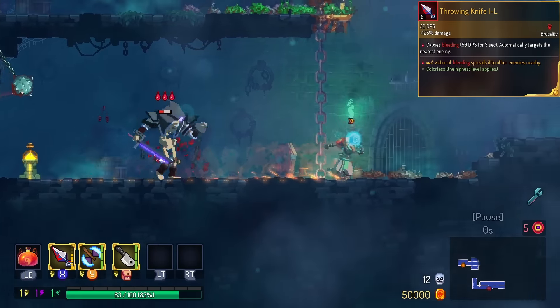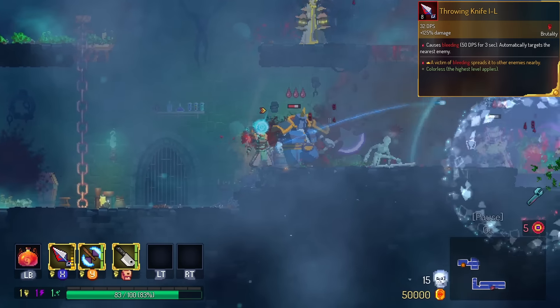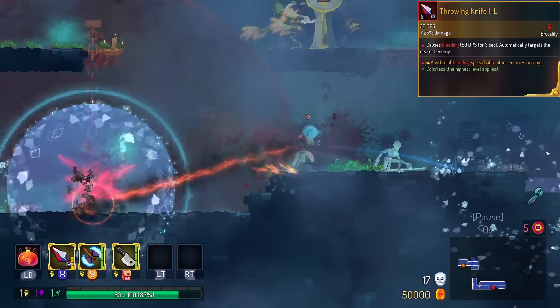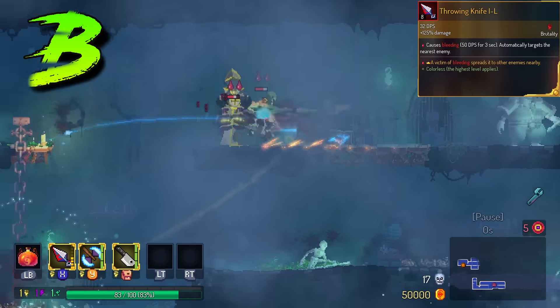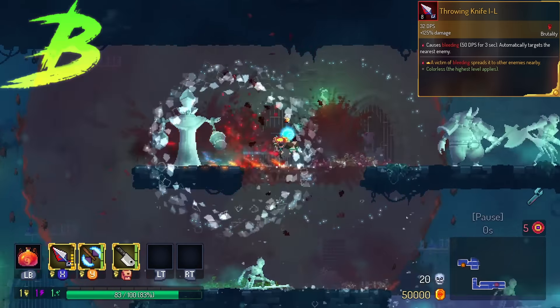Throwing Knife gets bleed propagation. Doesn't really help the throwing knife do its job, but it's kind of nice to kill a bat and then have instant bleed on all the enemies around you. We're going to have this in the B tier. Cool to have, but doesn't really do anything for bosses.